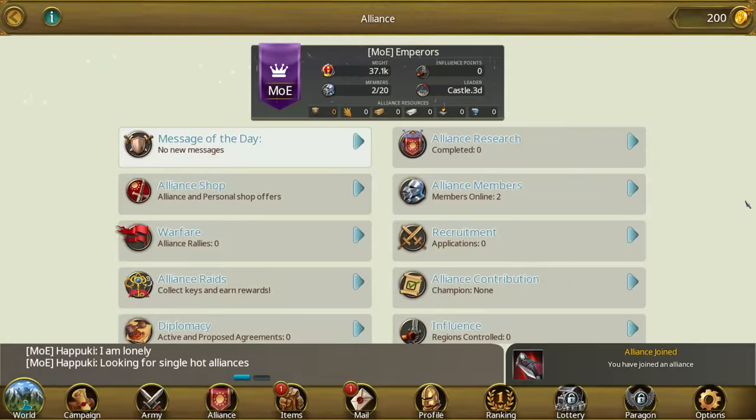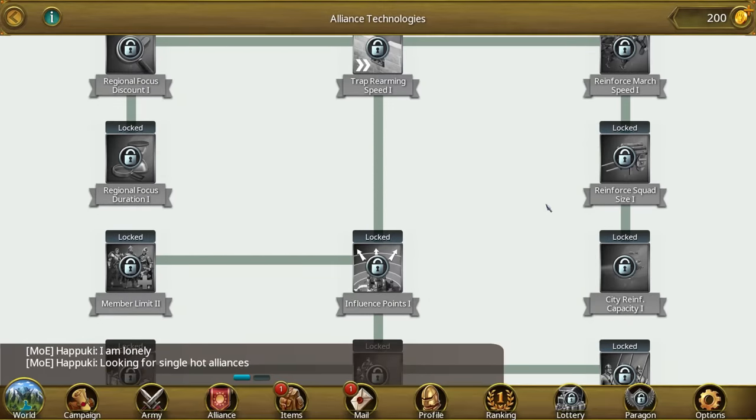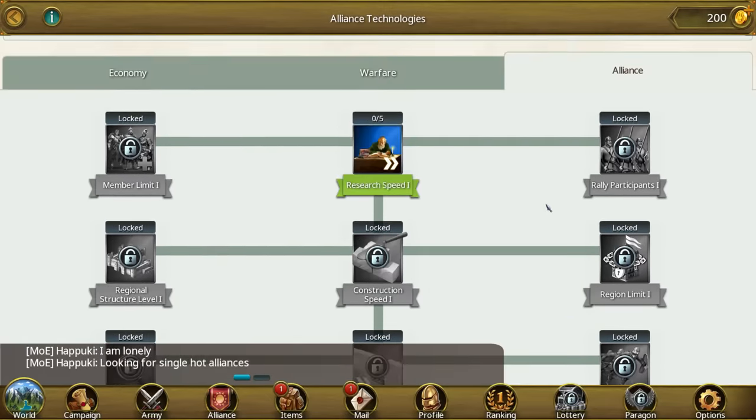Our next tip coming in at number nine is join an alliance as soon as possible. It doesn't matter how strong you are, you can never grow an empire by yourself. In March of Empires having strong and loyal friends is crucial for your success. In addition to defending and helping each other you must also contribute to the development of the alliance technologies.